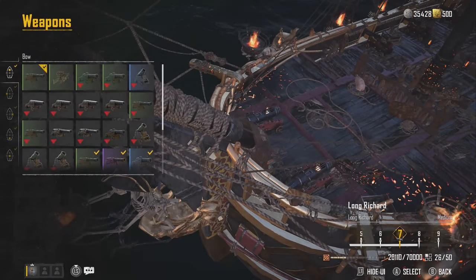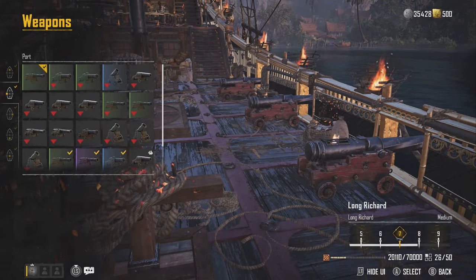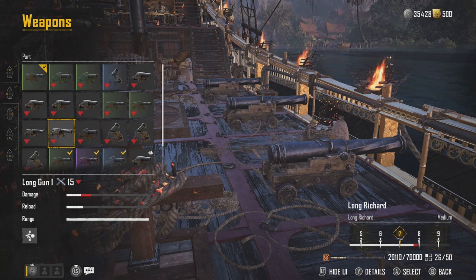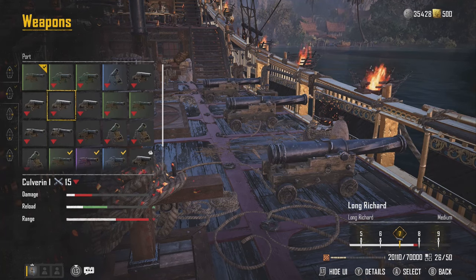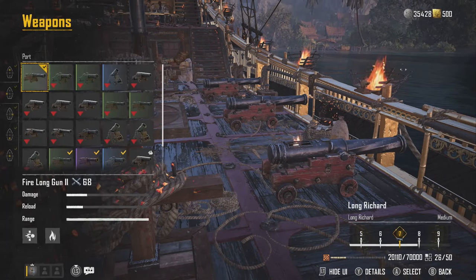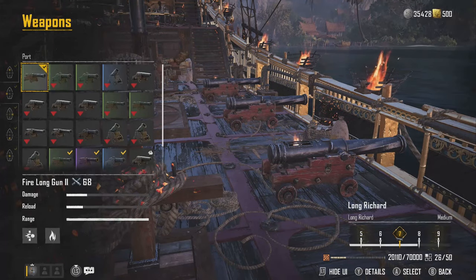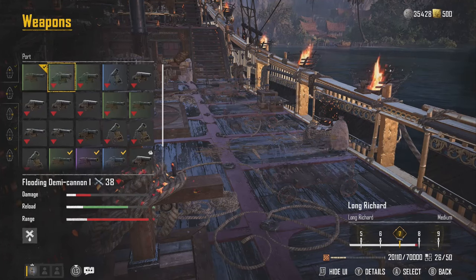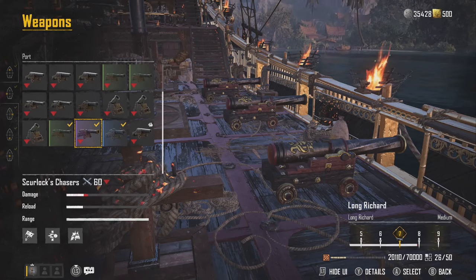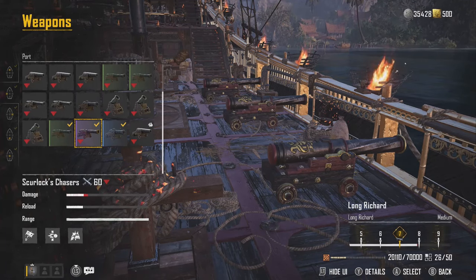So if we go into the weapons, you're going to start off with culverins but you're going to want to try and exchange those for some Long Gun 1s as soon as possible. Then instead of going to Long Gun 2, I would recommend trying to get the Fire Long Gun 1 as soon as possible, then just upgrade those from there to 2 and 3. Before you get to 3 you'll probably get to the Skurlock Chasers, which you get by completing the Skurlock Quest.